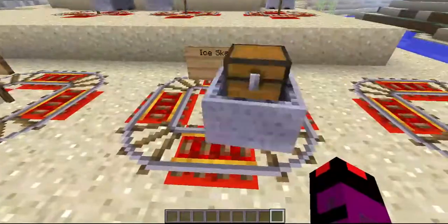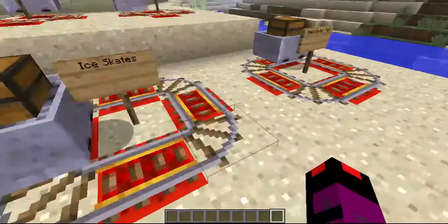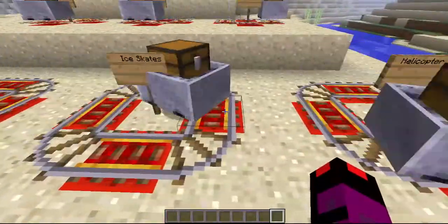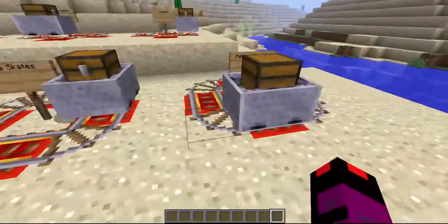The next item is ice skates. You make them by three iron and one leather boots. It obviously works like ice skates — it makes you slower on land and faster on ice.